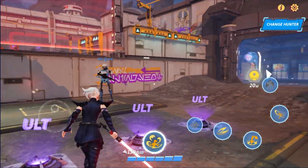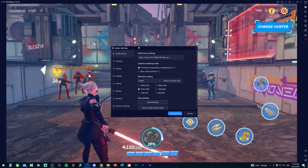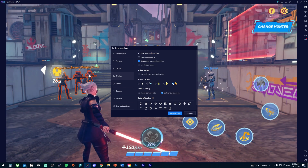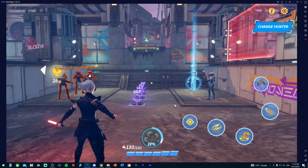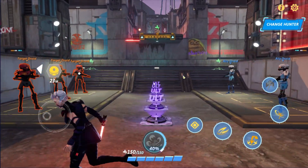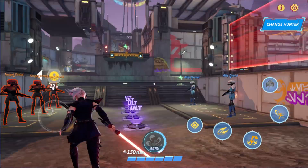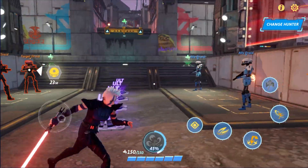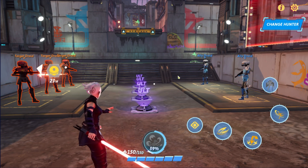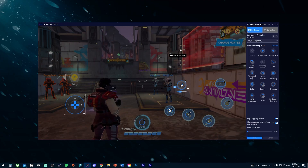One other tip: in your Display settings you can make the mouse cursor bigger and more visible. This really helps when you're aiming — you can clearly tell whether you're in aim mode or not. It's not required but I'd recommend it, especially when you're still getting used to the controls.